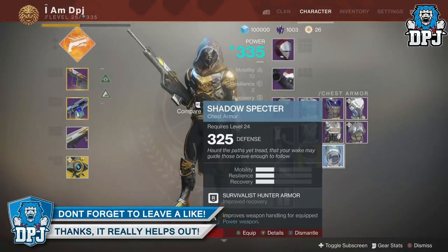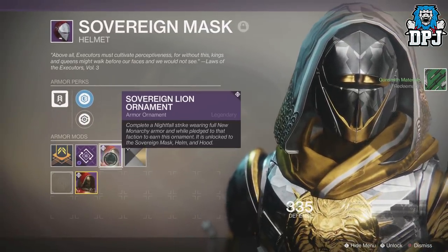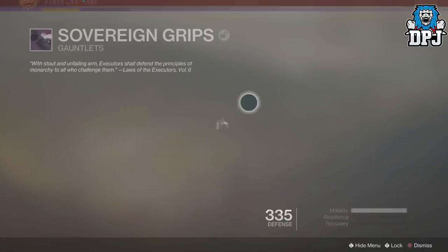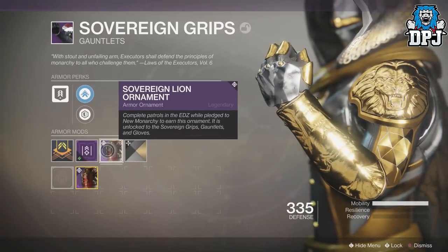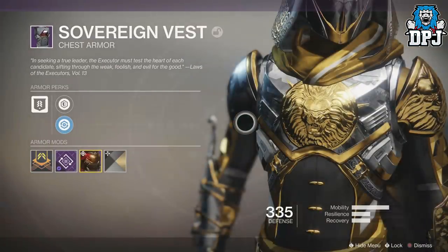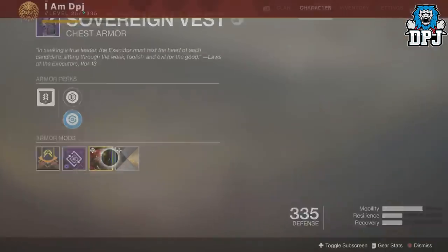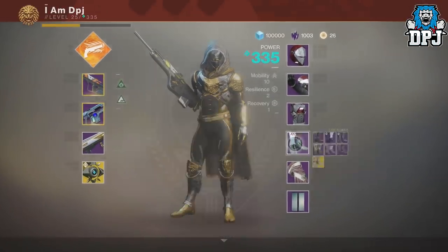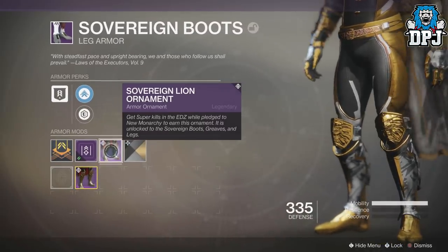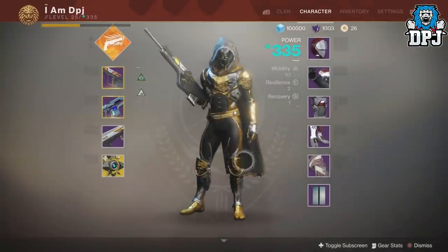Let me show you what you need to do to get this ornamented gear - it isn't hard. For the helmet, you complete a Nightfall strike wearing full New Monarchy armor while pledged to New Monarchy. For the gauntlets, complete patrols in the EDZ while pledged. The hardest ones were the super kills. Creating orbs wasn't too bad running around with Masterworks. I uploaded a video on how to get this quickly, linked in the description.